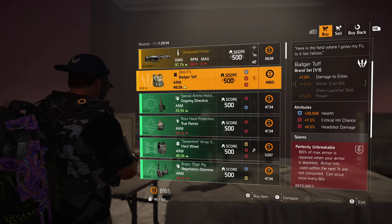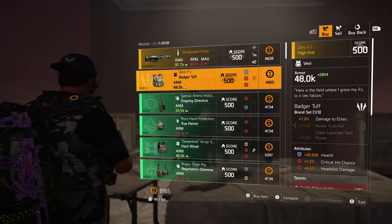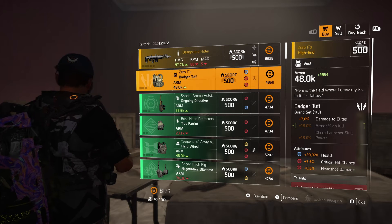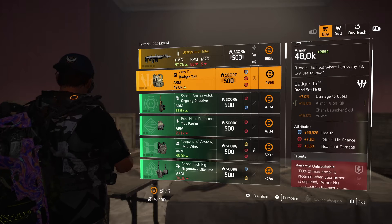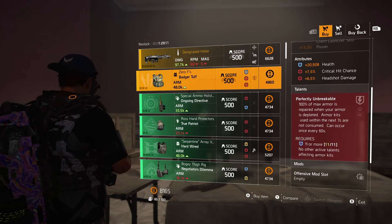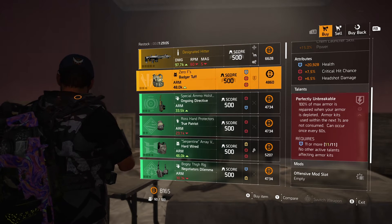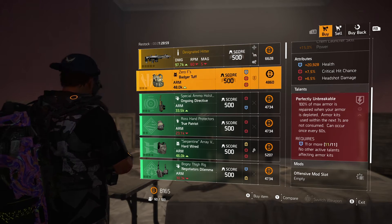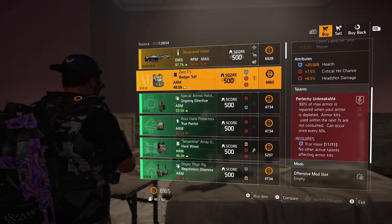But this is the piece right here — Zero Fs, the Badger chess piece. This is nasty. This can go with so many different builds. Of course, it gives you that 7% damage to elites, armor on kill, chem launcher skill power. I feel this is going to be a great asset in the dark zone. It gives you 20,000 health, 7.5% crit chance, 6.5% headshot damage. You can reroll those. Now right here, this is where it's at — Perfectly Unbreakable. 100% of max armor is repaired when your armor is depleted. That's right, 100%. And armor kits used within the next seven seconds are not consumed. So that's basically having Efficient on here as well for free. And that can occur every 60 seconds. That is amazing.